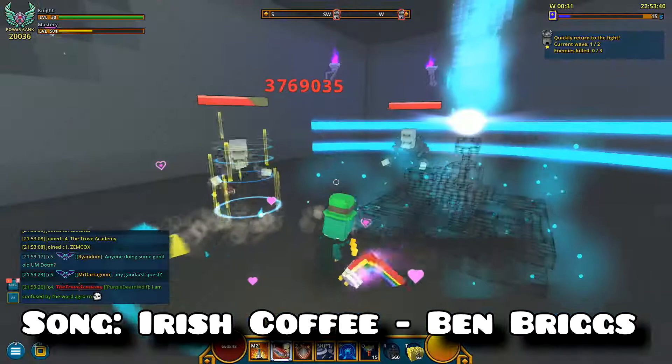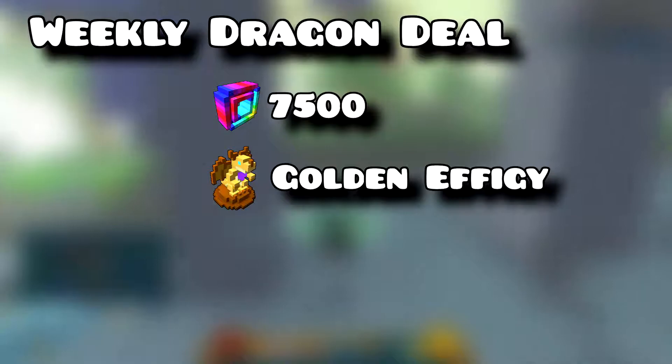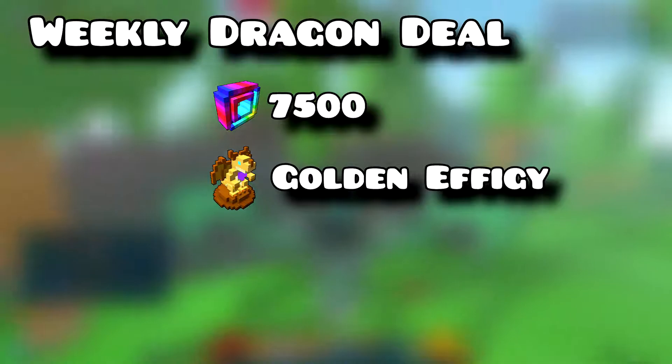Hey guys, Dirk here and welcome back to Trope. Today I'm going to be purchasing the weekly dragon deal and using everything that it has. What is a weekly dragon deal? First of all, it costs 7500 credits and it contains a golden dragon effigy which unlocks any legendary dragon that you don't have.